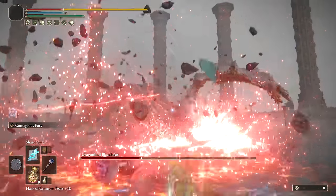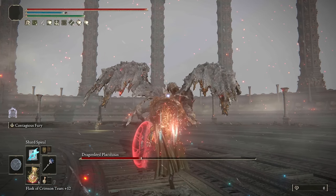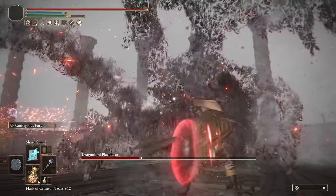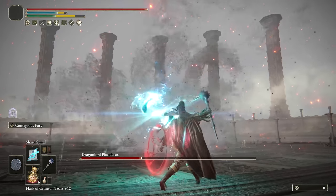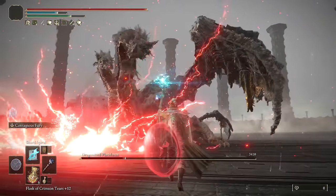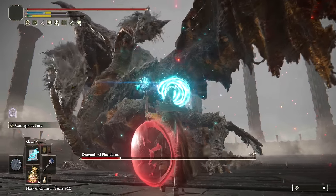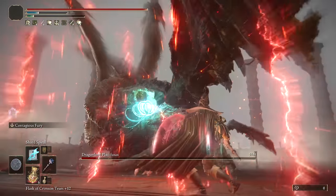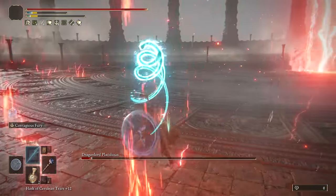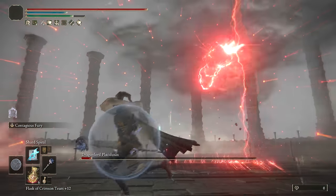This is why I like the Godfrey Icon so much — so many chargeable spells and skills have really high damage caps, and when you hold back and charge, you get additional damage, and then the Godfrey Icon on top of that. The Godfrey Icon is my second favorite talisman. My first is the Shard of Alexander for Weapon Ash, which is universally probably the best talisman in the game, but second to that for any chargeable spells or skills, the Godfrey Icon gets you a lot of damage.